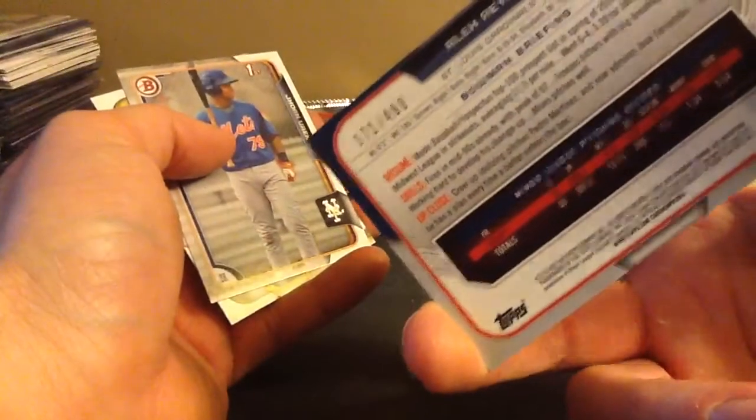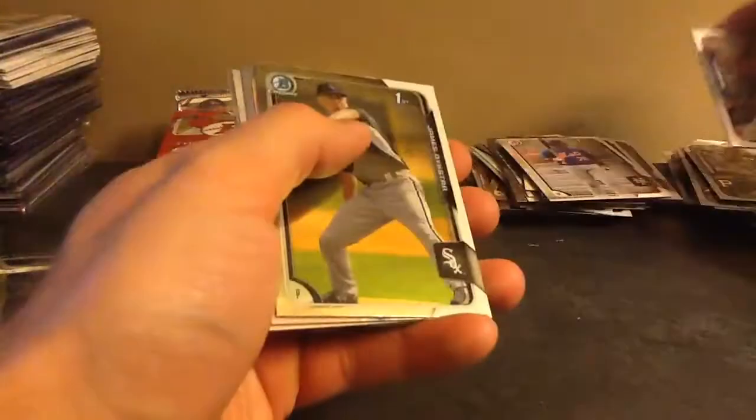I think I got a refractor here. Oh, that's a nice one — Alex Reyes. He's one of the Cardinals' top prospects and he's pitched well all season. $4.99. I really like this refractor; it doesn't have to be signed for me. It's just a nice card with a nice reflection coming off of it.